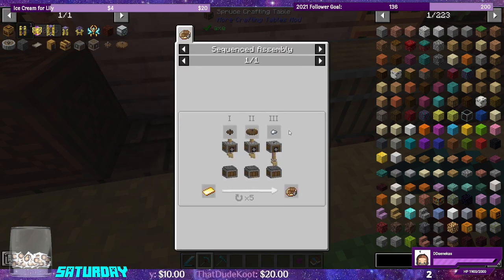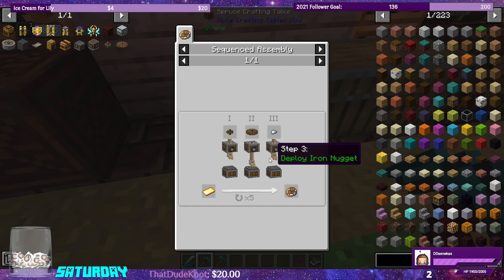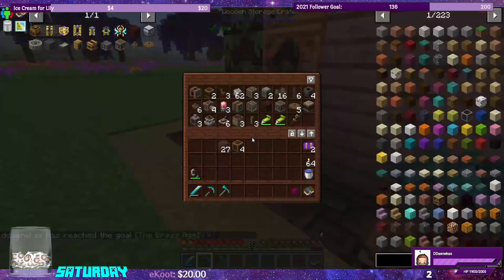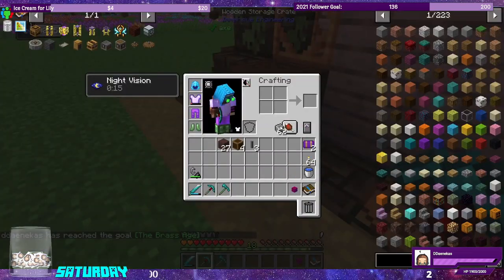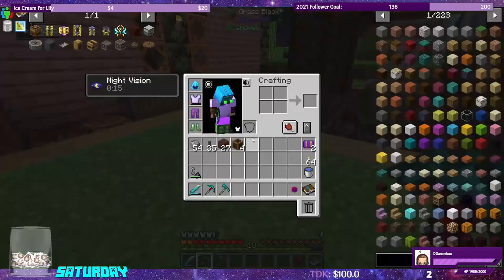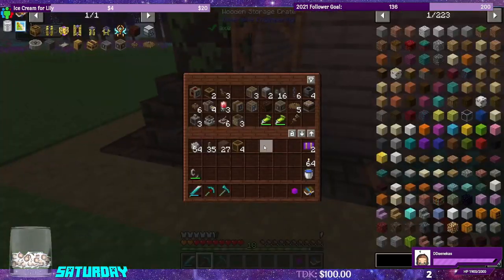We need shaft and the precision mechanism. Now we should be able to set up the sequenced assembly for this with a gold plate. We need three or four shafts. We need the andesite alloy for more. I kind of want to set it up over here. We also need belt — we have mechanical belt as a quest reward.